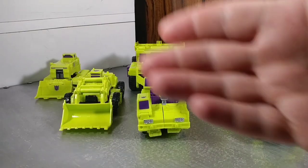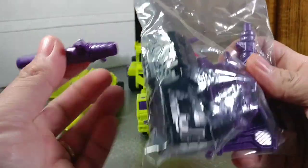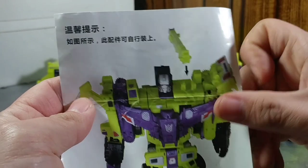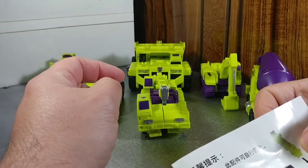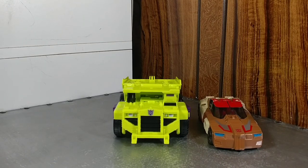Of course he comes with all the little add-on goodies for weapons and to combine into Devastator. This piece here shows you how to attach the hook crane, which was not attached at all in the package — which is what I have now.